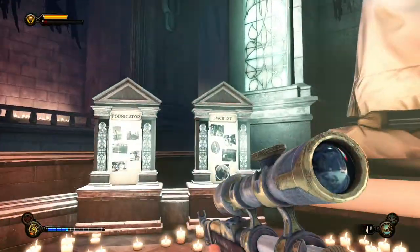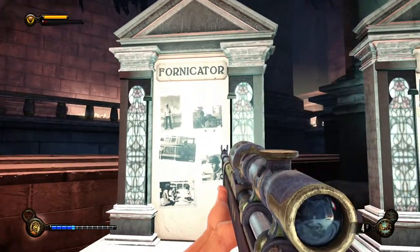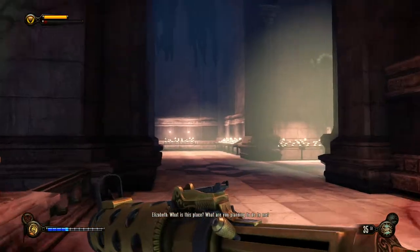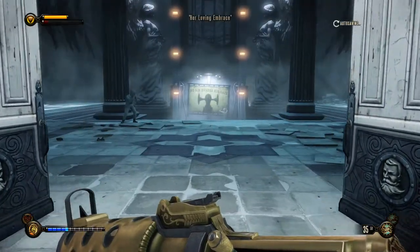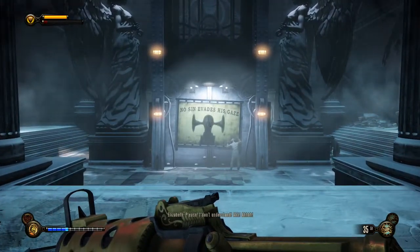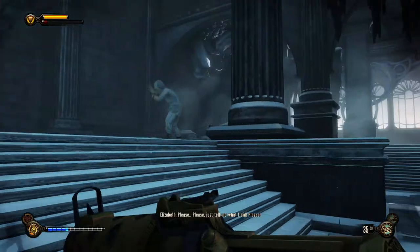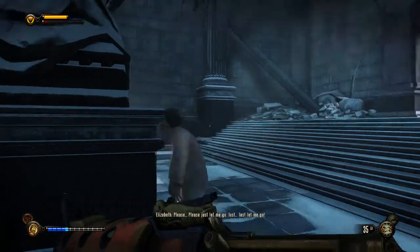We knew she was already worshipped — everybody called her the Lamb, the salvation of the city. But that seems to be a step further. There are pictures of people doing things wrong: anarchists, heretics, pacifists, and fornicators. Pacifists — that's a bit weird, somebody who doesn't want to fight is listed as a sinner. And there's a lot of people that seem to be under the influence of multiple dimensions, all wearing masks of Benjamin Franklin, George Washington, or Jefferson. But right over there we have something we haven't seen before.